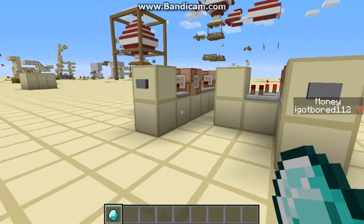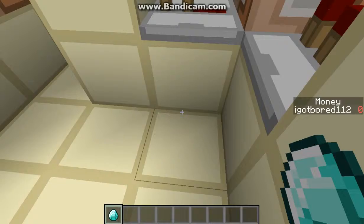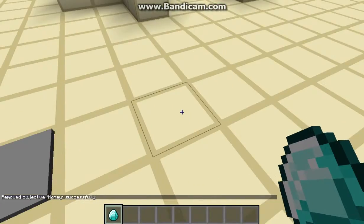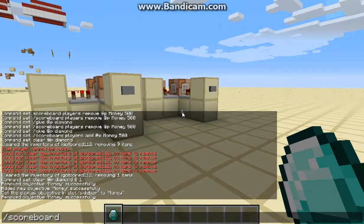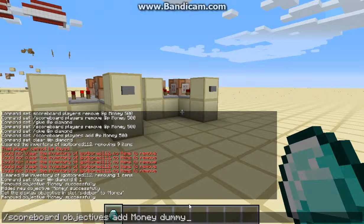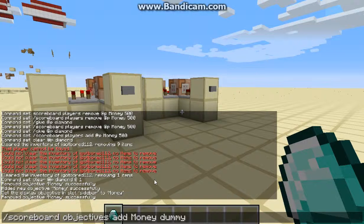I'm going to have a tutorial on how to set this up. First things first: slash scoreboard objectives add money — or whatever you want there — dummy. What this will do is take the scoreboard and add an objective called money which is of type dummy, which means it can basically just be edited only by command blocks and player commands. It doesn't increment or anything unless someone or something tells it to. So I'll create that.